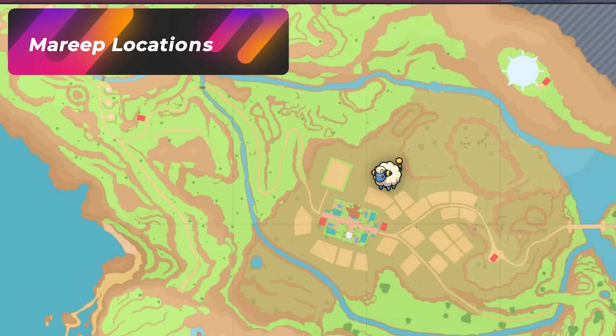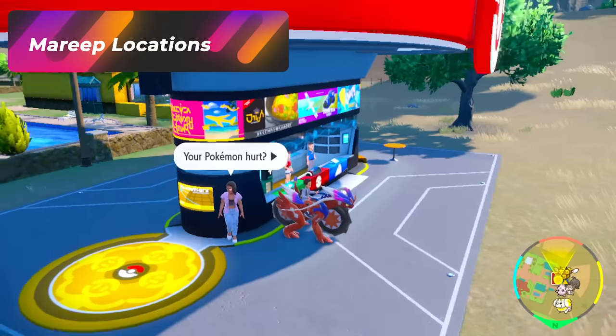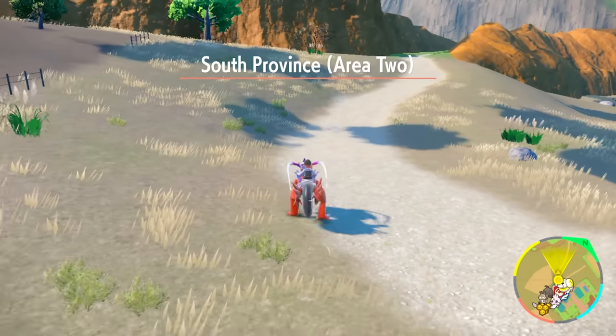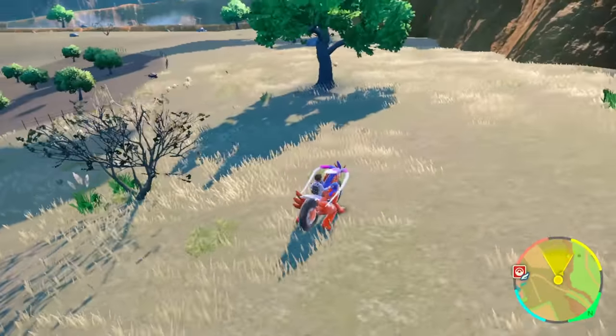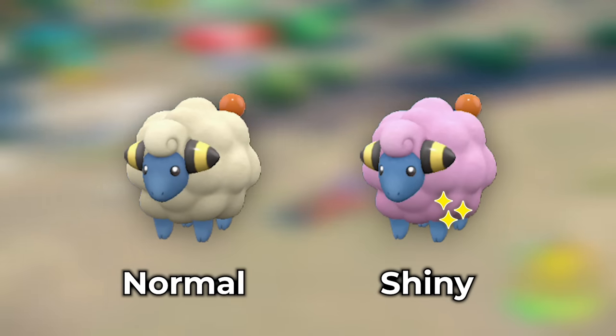Open up your map and head over to Cortondo West — this is your Bug Gym Town. Spawn at this Pokemon Center and from here there's a very cool path to hunt Mareep down. It's a complete rotation — climb up this pathway and then start heading along right against the rock edge. What you're going to be looking for is a pink sheep.